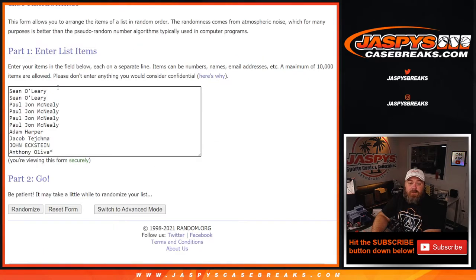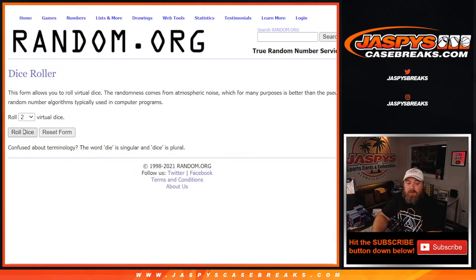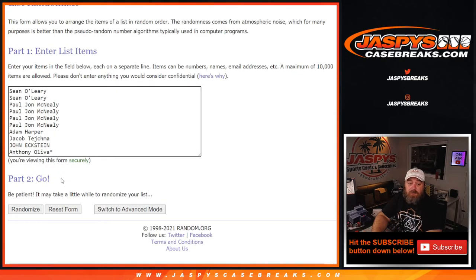Here is our list of customers from Sean O'Leary down to Anthony Oliva with Last Spot Mojo, and our numbers from 0 through 9. Dice roll to randomize both lists and pair them up 4 and 1, 5 times. Good luck.